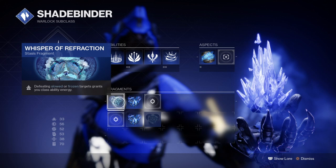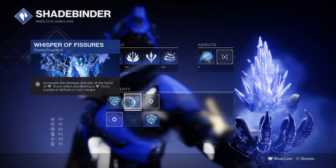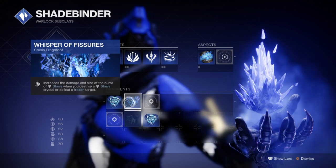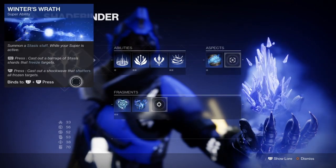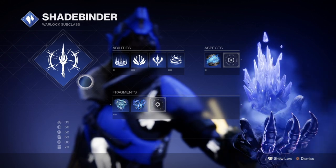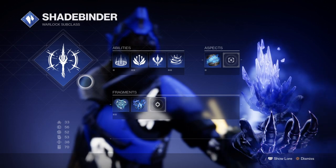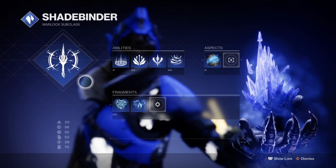Penumbra Blast is the main focus of the build — this will allow us to freeze any enemy on contact and then set up the chain reaction from there. Whisper of Refraction will grant us ability energy per enemy killed via frozen or slowed, and the Whisper of Fissures will increase the damage and burst size of our stasis upon destruction. We also have the Ice Flare Bolts aspect, which will allow us to increase its tracking to be slightly more aggressive than normal, which is handy against fallen captains who like to teleport a lot.